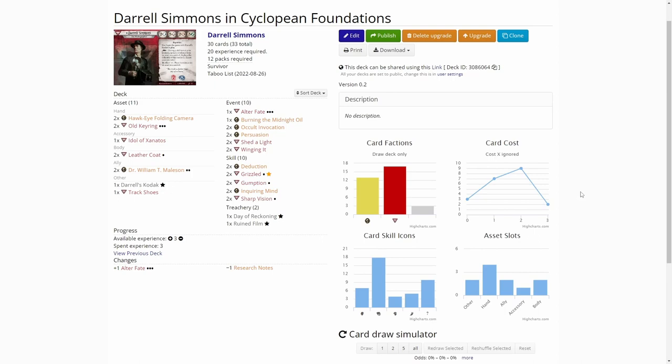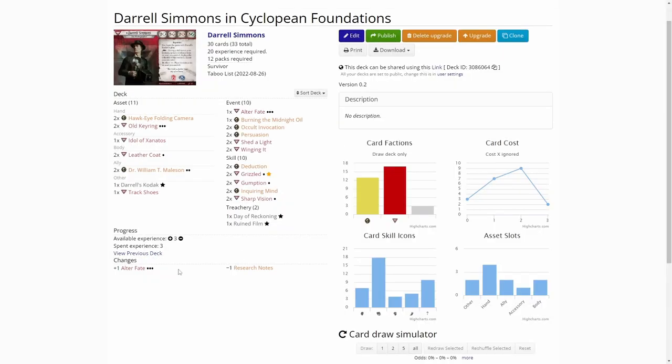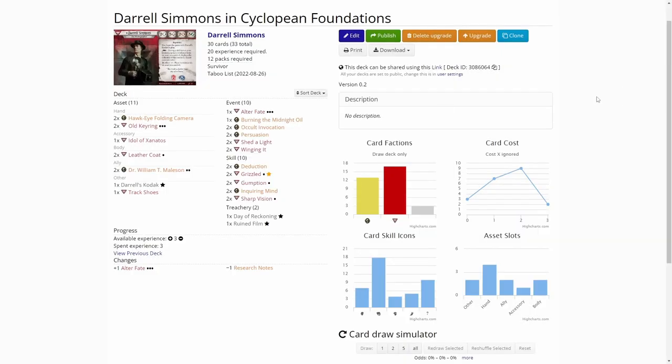Over on arkhamcdb.com, the only upgrade I did to the deck was to remove one of the research notes. I haven't played this that much in this deck — I think it isn't that good in Darrow at least. So I decided to get rid of the second copy. We want to get the Hawkeye folding cameras into play instead. I dropped that and used all three experience to get one level three Alter Fate in the deck. In the last scenario we got pretty much screwed by a treachery that discarded most of the useful cards. So now we have one copy of this so if that comes up we can just get rid of it. That is the only upgrade — let's hop back over to the scenario.